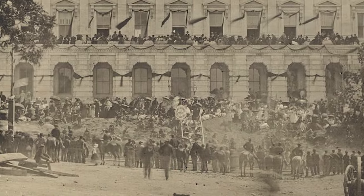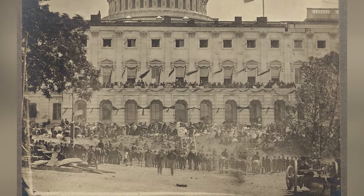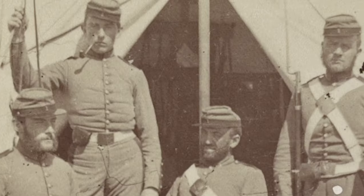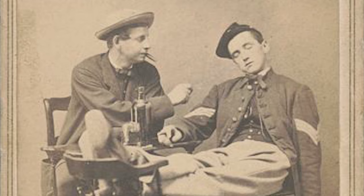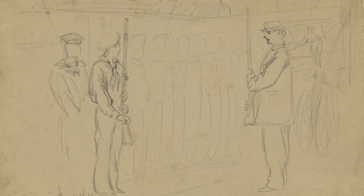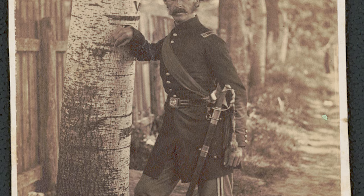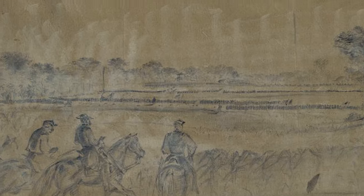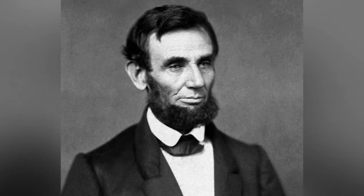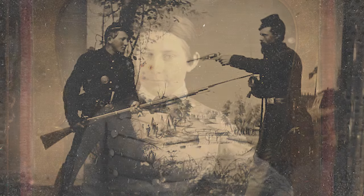As McDowell assembled his army, he came under increasing pressure from the Lincoln administration and the northern press to begin an invasion of the Confederacy. However, McDowell was worried that his army lacked the training necessary to perform successfully on the field of battle. The majority of his men were new recruits who had little training outside of regimental drill and tactics, and few of his commanders had any experience leading units larger than the company level, let alone regiments, brigades, or divisions. Still, Lincoln persisted, reminding General McDowell: 'You are green, it is true, but they are green also. You are all green alike.'